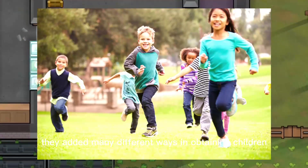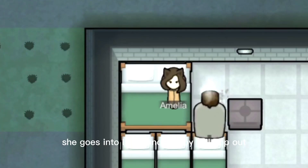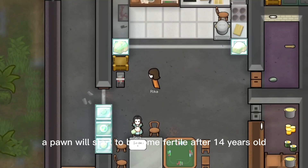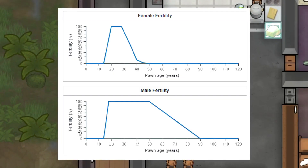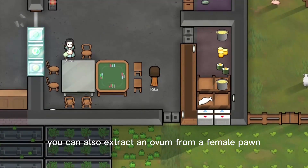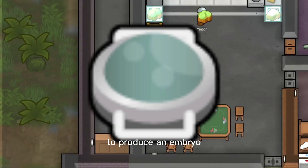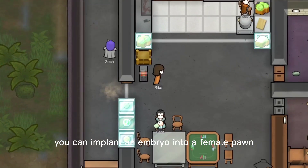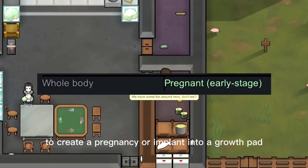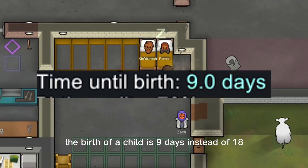They added many different ways of obtaining children. The obvious one is to naturally impregnate a female pawn. After 18 days, she goes into labor and a baby will pop out. Pawns will start to become fertile after 14 years old and will slowly decline until 50 for females and 90 for males. You can also extract an ovum from a female pawn, then have it fertilized by a male pawn to produce an embryo. You can implant an embryo into a female pawn to create a pregnancy, or implant it into a growth vat, where the birth of a child takes 9 days instead of 18.